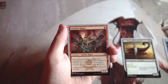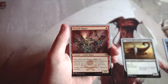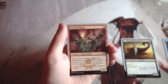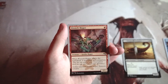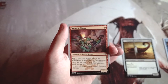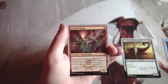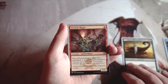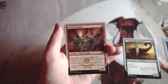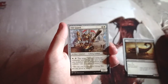Wrench Trigger is a 1/1 for one red, and when it enters the battlefield it assembles a contraption. It's a really strong one-drop — overpowered in the contraption deck. Since there's at least one contraption in every pack, you're probably going to have some anyway. Worst case you get a random buff. I really like this card. It's not amazing, but it's a really easy way to assemble contraptions. I don't think I like it more than the Scorpion though.